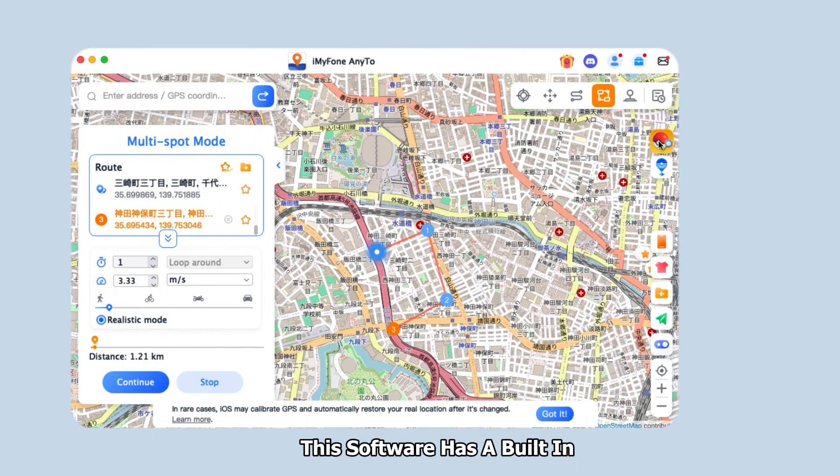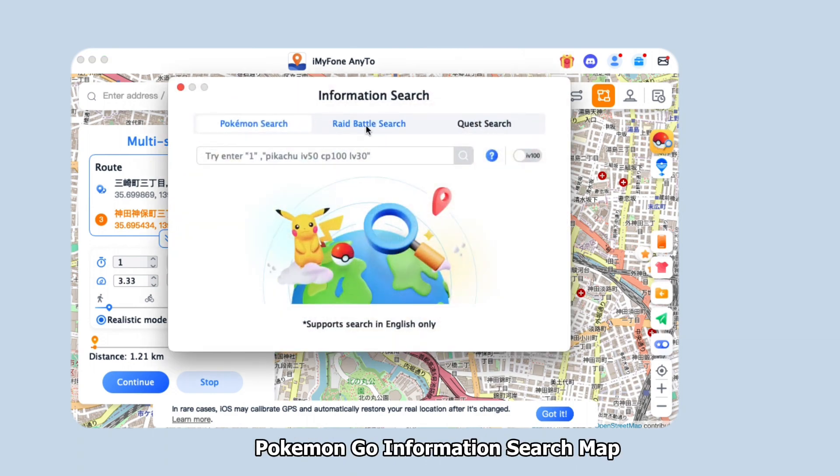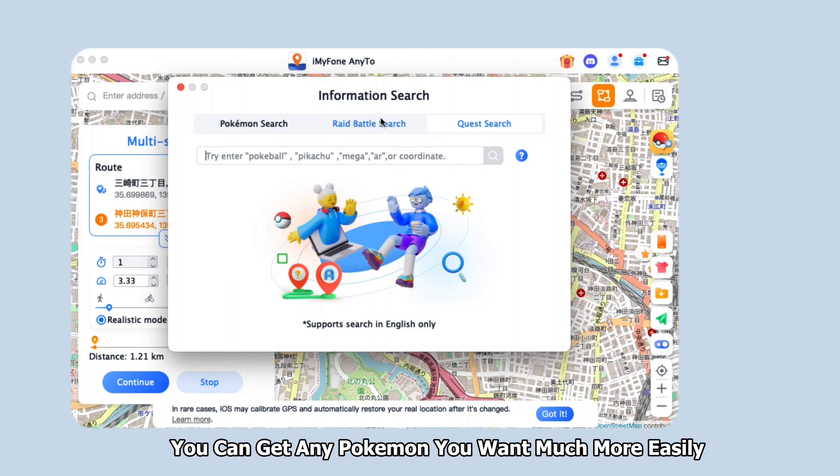Here's more! This software has a built-in Pokemon Go information search map. With this feature, you can get any Pokemon you want much more easily.